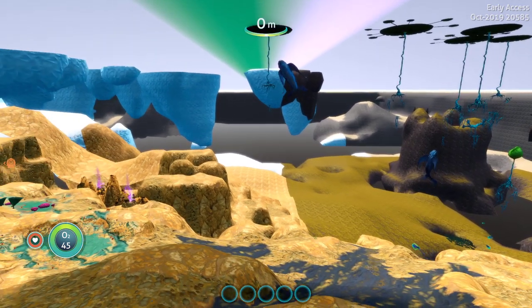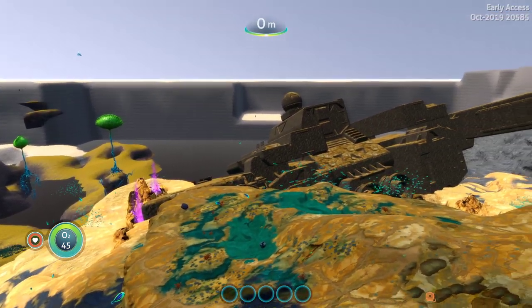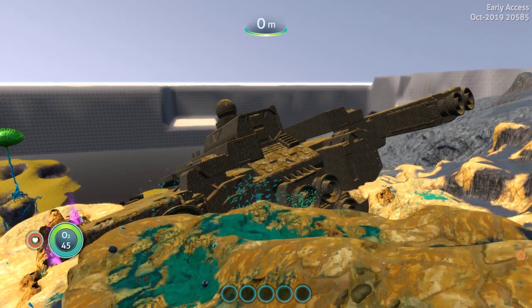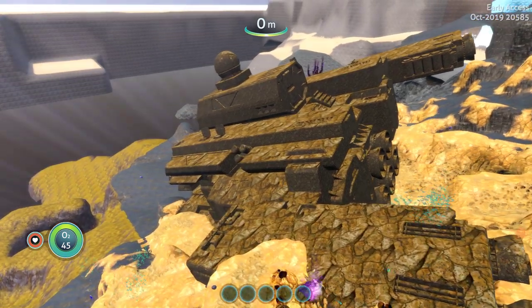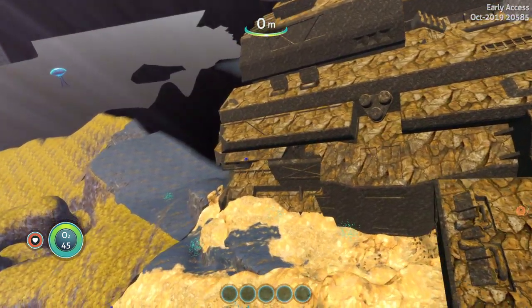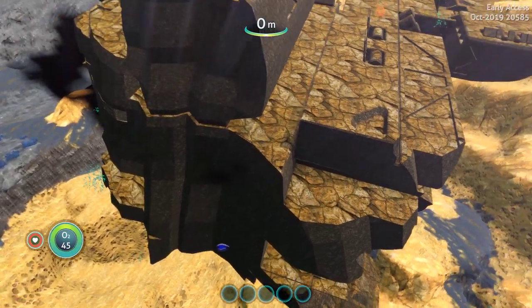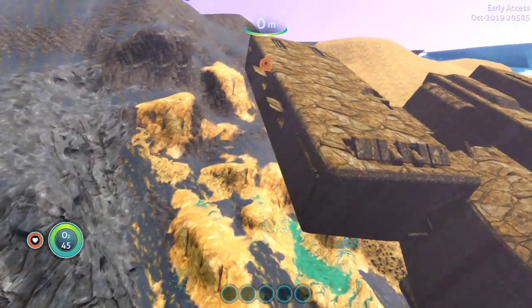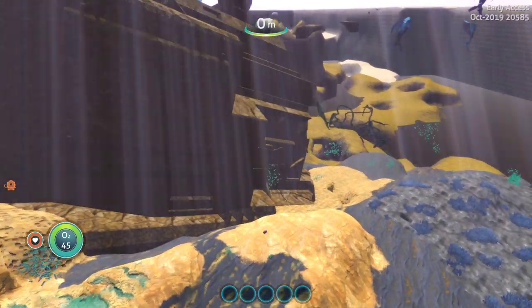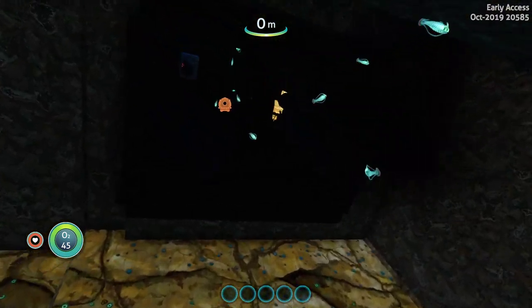Welcome to another Subnautica Below Zero quick peek, sneak peek, whatever you want to call it. You guys probably know where we are. Look at what they have done to the crashed ship — wow, is that not cool? It looks a lot more like a ship now. I'm digging it. Pretty cool. Not sure how we get in now, let's just see. Is this a doorway? Yep, all right.